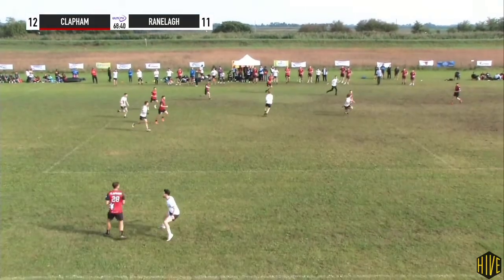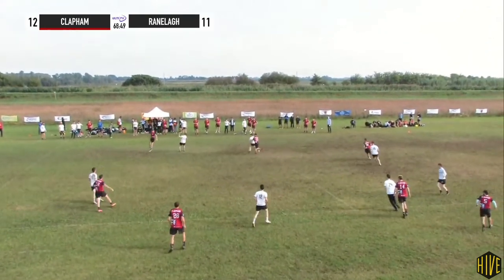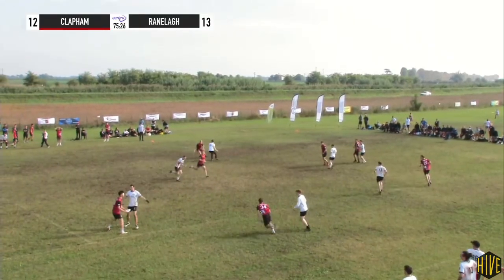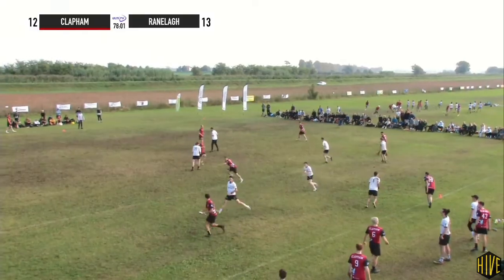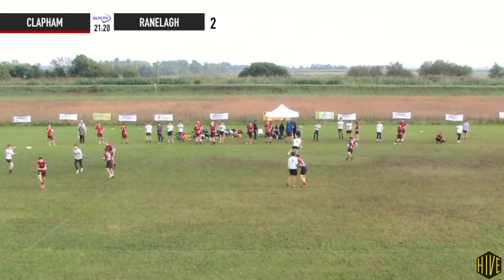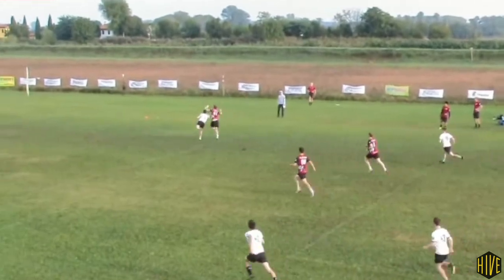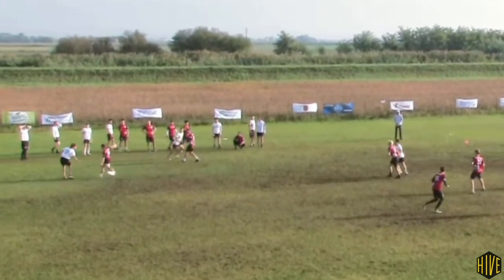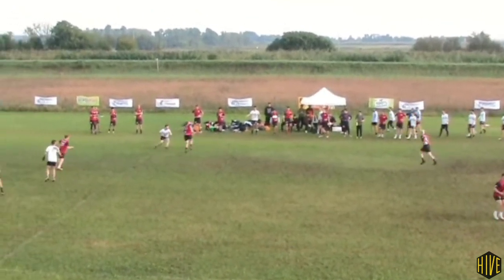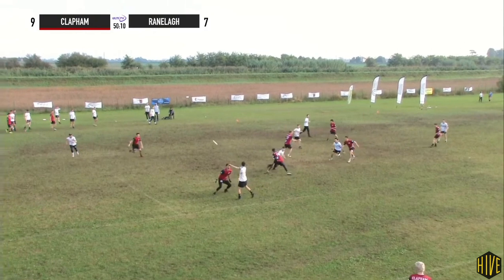Towards the end of the game, Ranola were less directly involved in Clapham's turnovers, with four critical unforced turnovers happening whilst Clapham were in flow. Abrams passed across the back here being stretched a bit too far. McHale adjusting late for Gordon double cutting to the continuation space, and again the double cut to the continuation space plus pressure on the force contributing to another one. And finally Meade turfing a swing on the 12th pass. So the spacing was still an issue towards the end of the game, but it was Clapham who were cracking under the pressure.